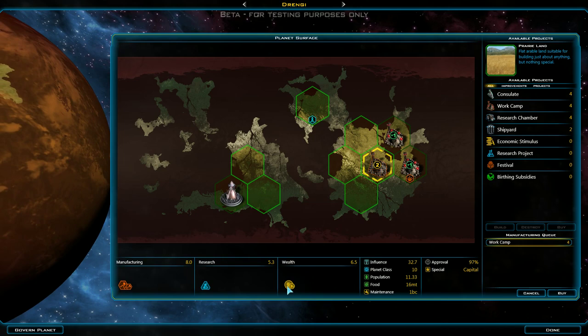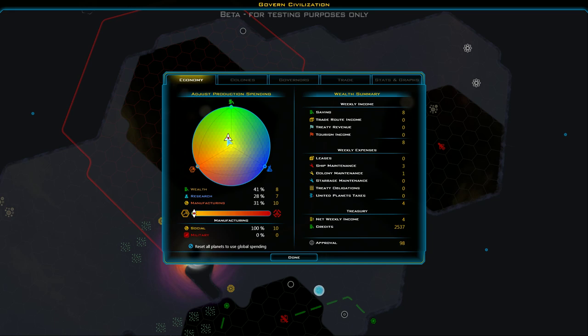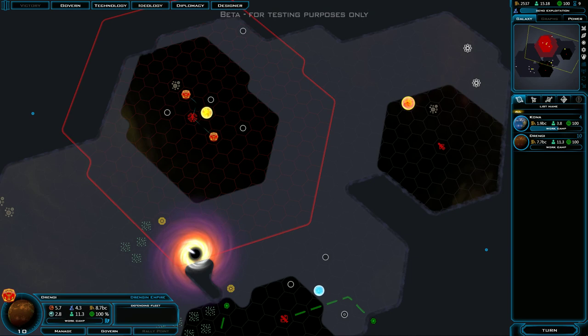Our approval has slipped yet again, and yet overall production on this planet is quite high. I'm going to go to the government settings and get approval back up to 100. I do want research, but yeah, we'll adjust it right there. Once we get that third work camp done we're going to start building some ships. There's some antimatter there too.